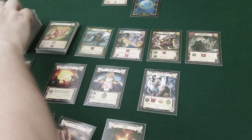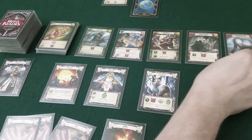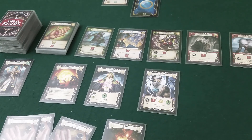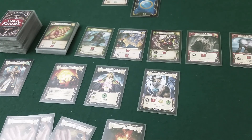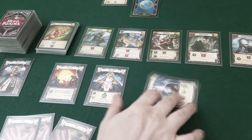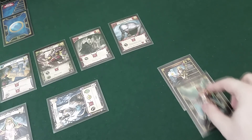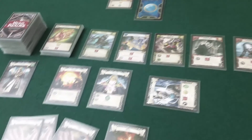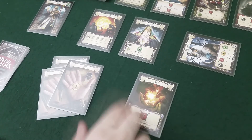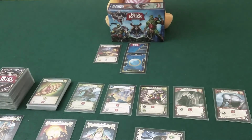I forgot to refill the market - there should be another card out there. I'll use the cat to heal one so I'm back up to 50. Every little bit of healing helps. That was my actions, and I'll do two damage to the boss.